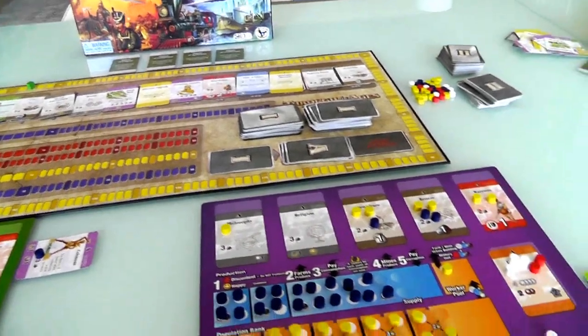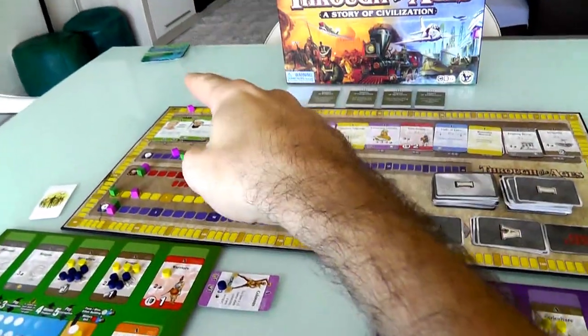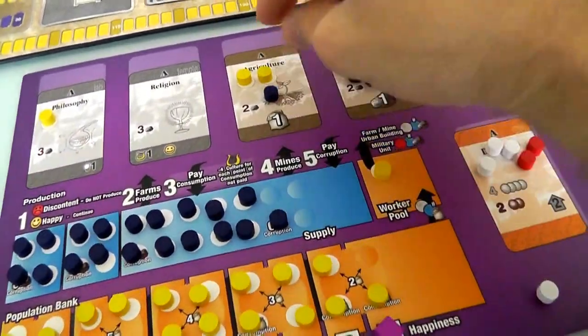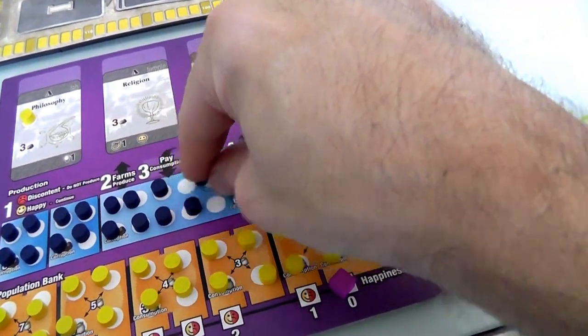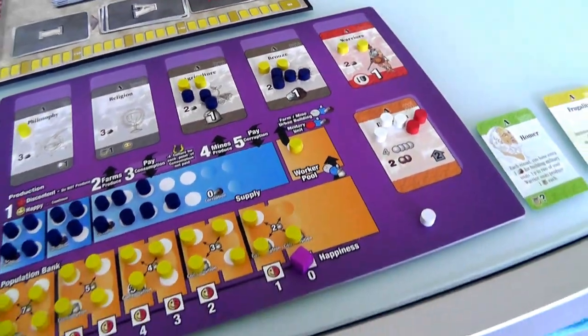So first of all, I just realized I was an idiot. On Jen's last turn, I did have her increase her culture, increase her science, but I didn't have her actually produce goods and stuff. So just rewinding: on the end of Jen's previous turn, she had generated two food for her two farms and two bronze for her two mines. So this is what she really starts with.